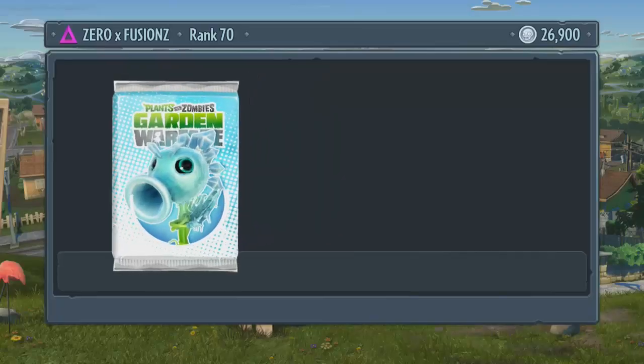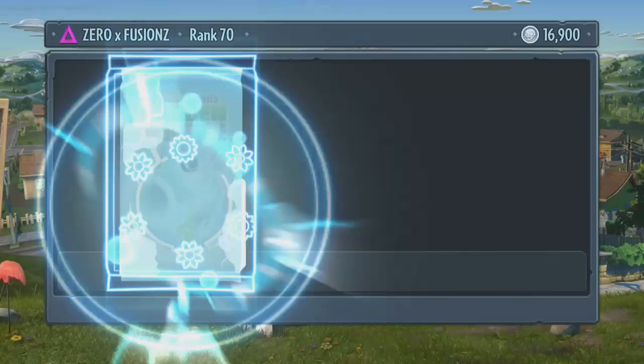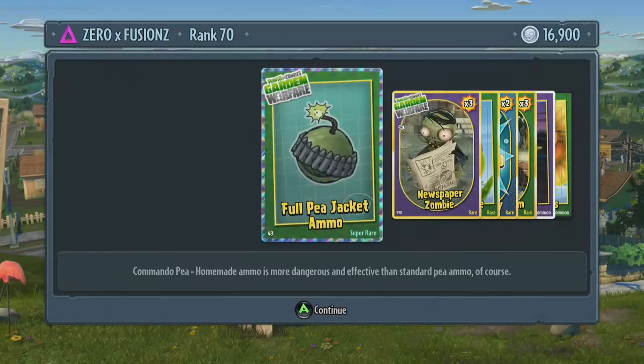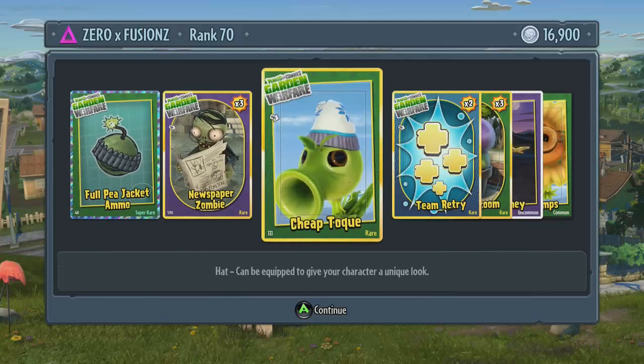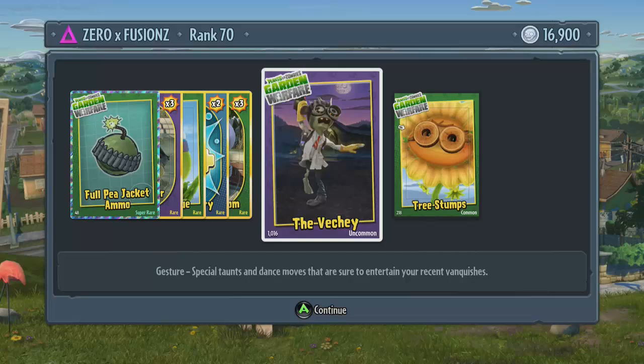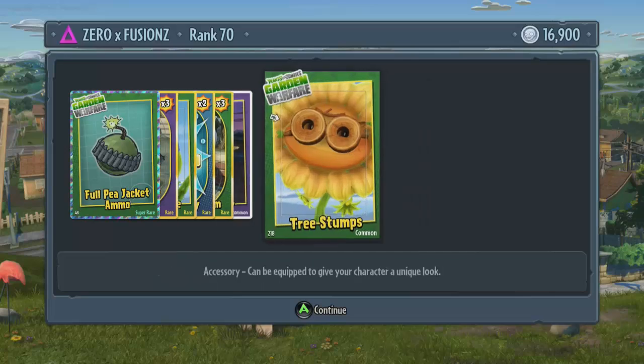Now we're going to open 2 crazy packs and see what we get. For the commando pea we have more powerful ammo. We get some newspaper zombies, a cheap talk hat for the pea shooter, some team retries, some fume shrooms, a nice gesture for the scientist called the Vechi or something like that, and some tree stump glasses for the sunflower.